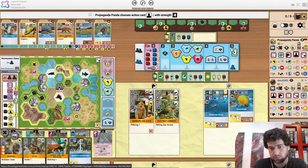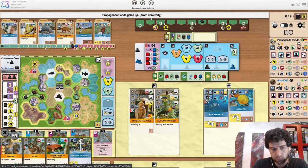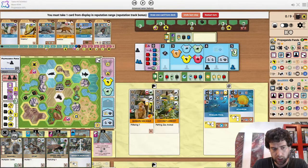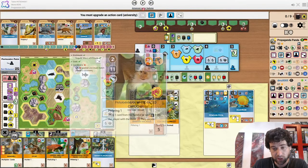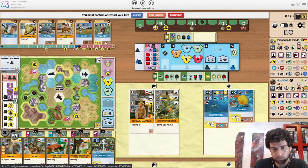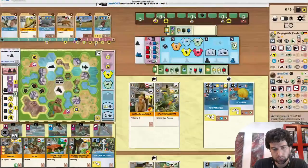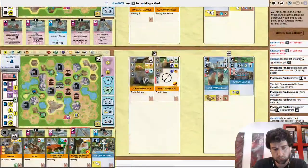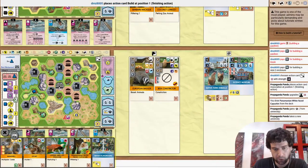Still a bit behind on points but this animals action will catch them up. That's the main difference right now — the opponent doesn't look like they have any projects. So it would be pretty huge if the opponent got something like a rhino here. Or maybe if they were working towards 5 Europe. Spending an X to play animals. Getting 3 X tokens.